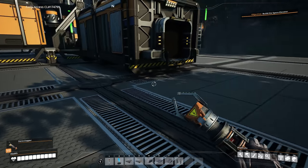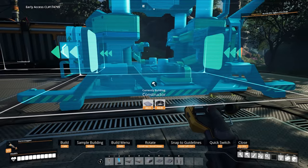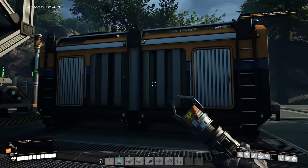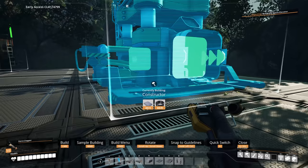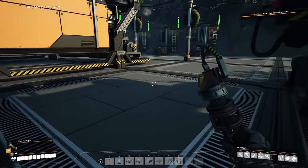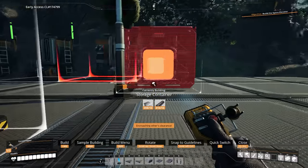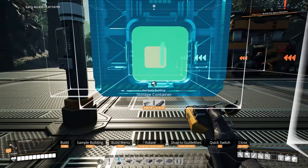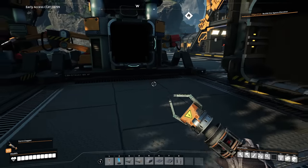That should be fine. And then we're going to go to production and make two constructors. We're going to have to scoot this over a little bit. That's fine. Let's actually do our constructors first here because they take up a fair amount of space. We'll plop down two constructors like so, and then grab our storage container. I want to put that right here. Actually, you know what, it can go there. This will be okay, I think.